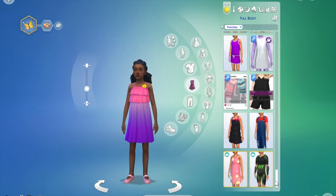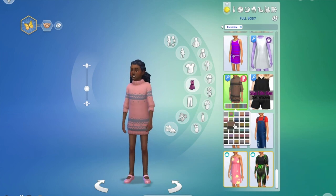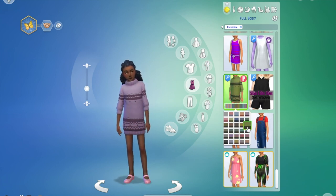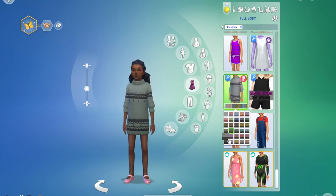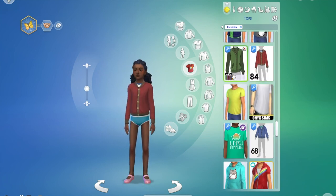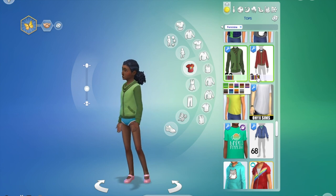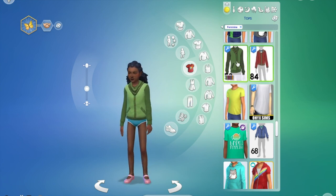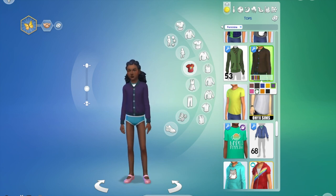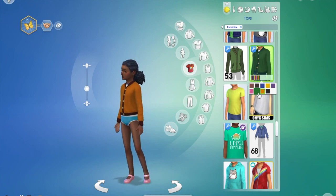Moving along to our child custom content, we have these awesome little sweaters, which are kind of like a dress for girls. You can pair these with leggings and make such a cute little outfit. This is definitely one of the pieces staying in my game — perfect for cold weather wear for girls, and it looks so cozy and well meshed. Moving on to tops, we have these two tops which I think can be for female or male Sims. They're number 84 and number 53 — one was originally adult male and one was a kids one. I really like number 53 for kids — it looks super cozy and age appropriate.